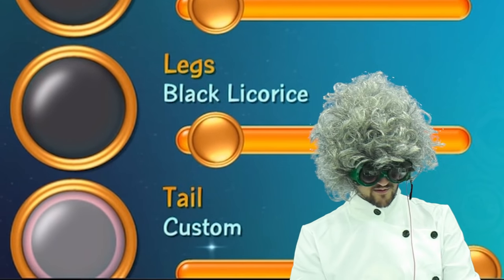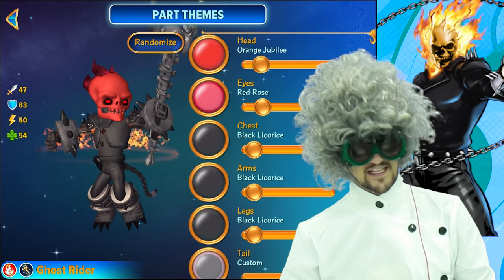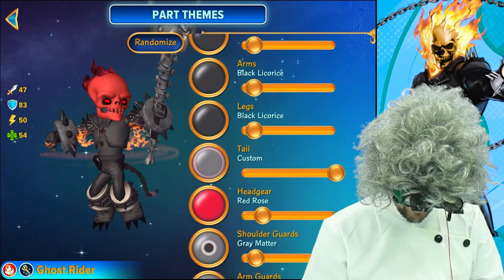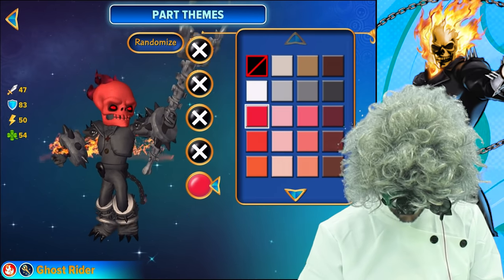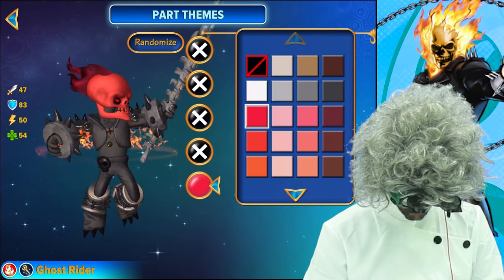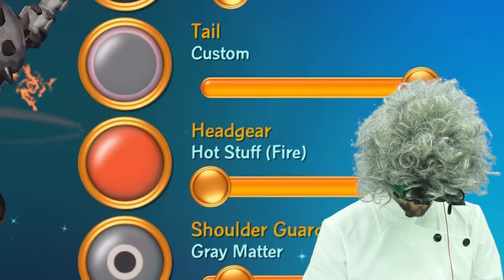For the arms, the black licorice. The legs, the black licorice. If you haven't guessed it already, I really like black licorice. For the tail, we chose a custom — here's what we did for the tail. For the head gear, we've got the red rose — never mind, we switched it to the hot stuff, which is fire. Why didn't I do that the first time?